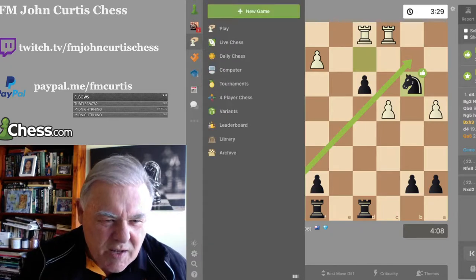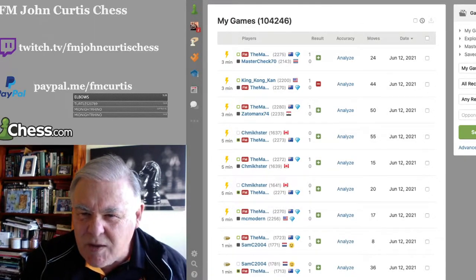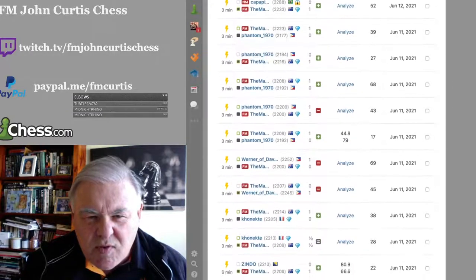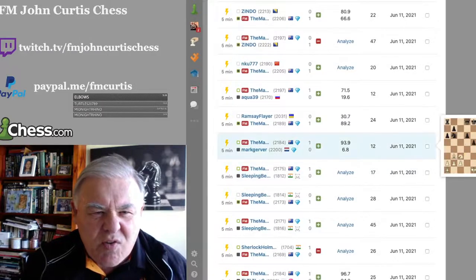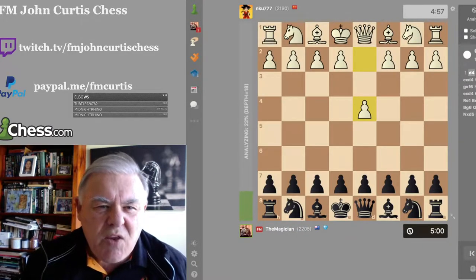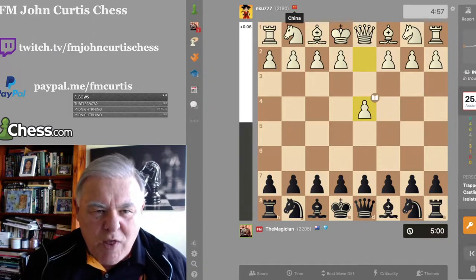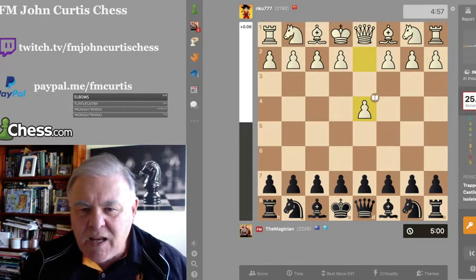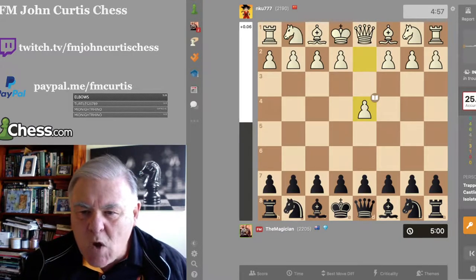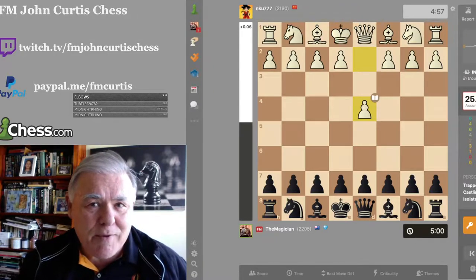We're going to our chess archives again to look at NKU 777 — he lasted a magnificent 20 moves. NKU 777 is from China, rated 2,190. He only played at 25.7% accuracy — he may have been having a bad hair day. I played at 94.2% accuracy. Hopefully I'm going to give you an enjoyable game.